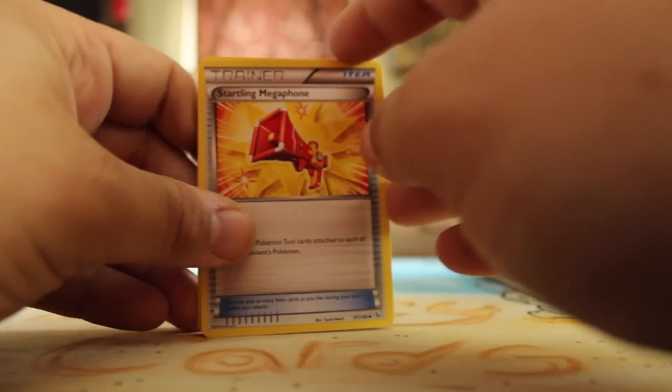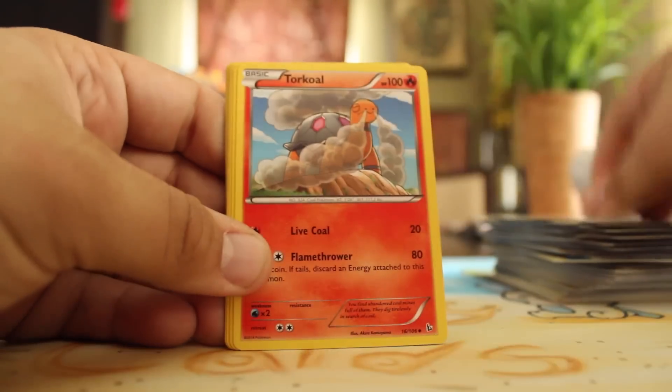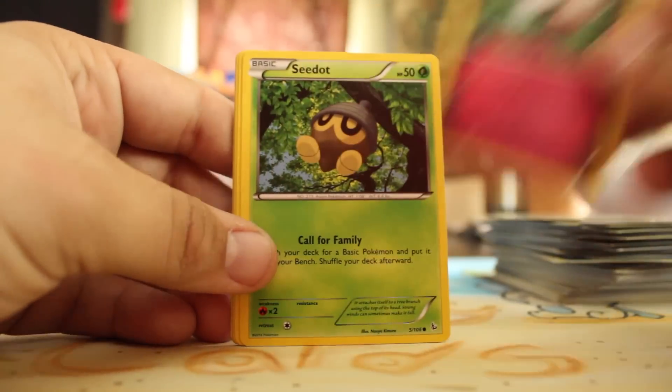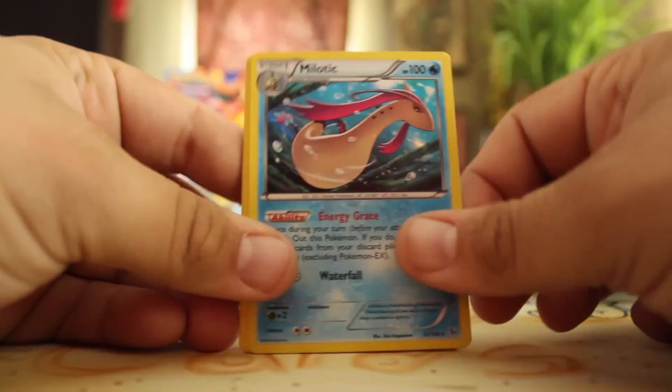Sorry about that cut — could only record in 10 minutes. Here's the next pack. We got another Muscle Band. Miltank, Torkoal, Spritzee, Seedot, Skrelp, Shinx, Scraggy, Reverse Fletchinder, and a Holo Meowstic.